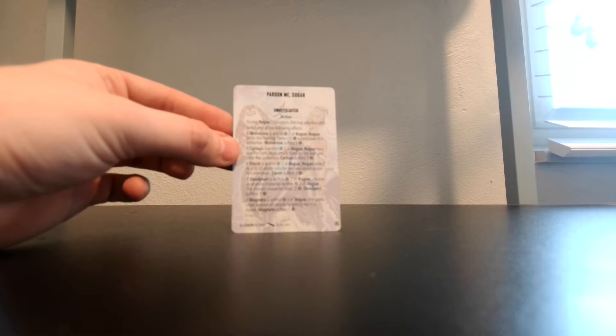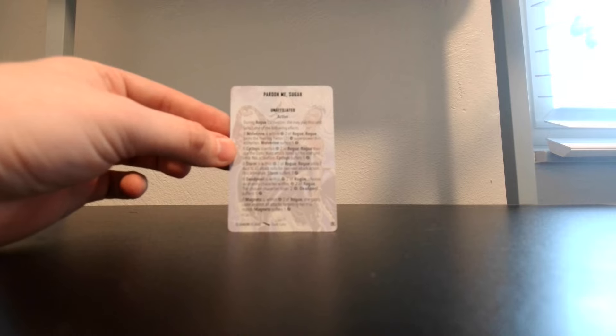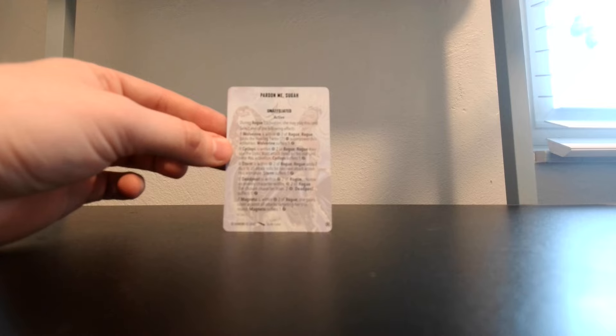Let's go over the tactics cards. We'll have the picture up on screen and I will read these cards off to you. First is 'Pardon Me, Suga' — it's an unaffiliated Rogue card. During Rogue's activation, she may play this card and pick one of the following effects: If Wolverine is within two of Rogue, Rogue gains Healing Factor 2 superpower this activation and Wolverine suffers one damage. If Cyclops is within two, Rogue may use the Optic Blast attack listed on his stat card once this activation and Cyclops suffers one damage. If Storm is within two of Rogue, Rogue adds two dice to all attack rolls for her next attack action this activation and Storm suffers one damage. If Deadpool is within two of Rogue, choose an enemy character within two of Rogue — that chosen character loses two power and Deadpool suffers one damage. If Magneto is within two of Rogue, she gains cover against all attacks targeting her this round and Magneto suffers one damage.